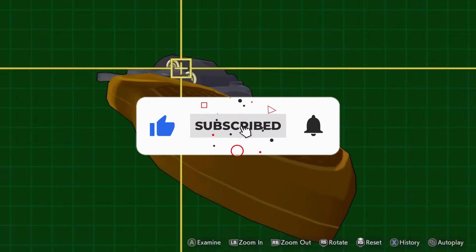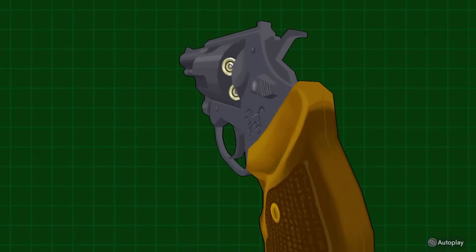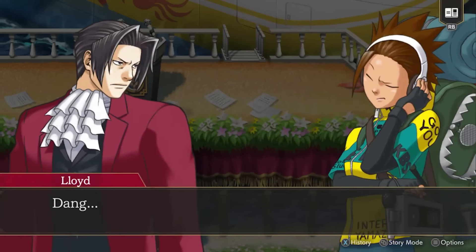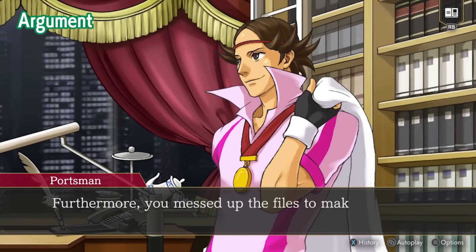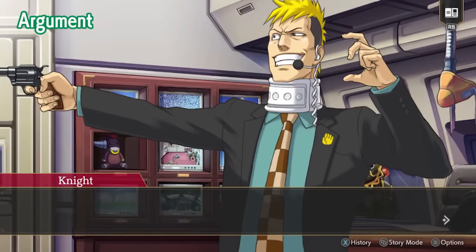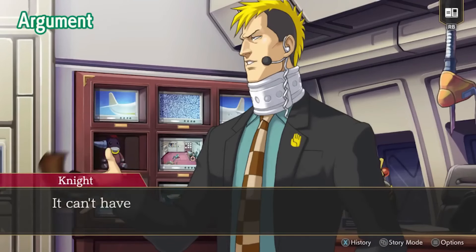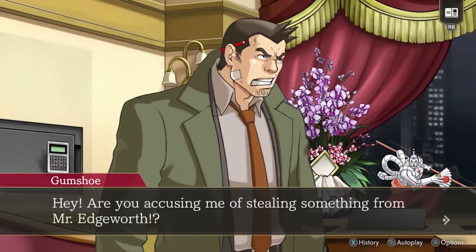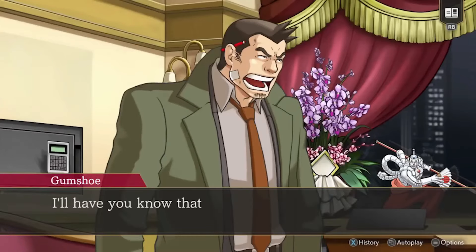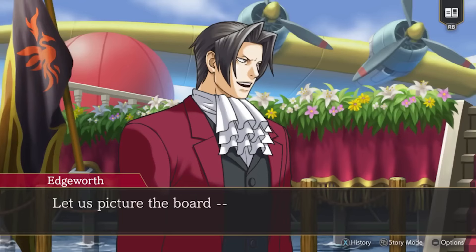The logic system is another enjoyable mechanic that allows you to connect pieces of evidence and ideas to form deductions. It's rewarding when everything clicks together and adds a puzzle-solving aspect that feels intuitive. On the downside, the introduction of Mind Chess in Prosecutor's Gambit, where Edgeworth engages in mental battles with suspects, feels more like a gimmick than a meaningful addition. It slows down the pace and adds unnecessary complexity without enhancing the core gameplay. Overall, the collection delivers solid investigative gameplay with a few minor missteps, but the experience is engaging and true to the spirit of the series.